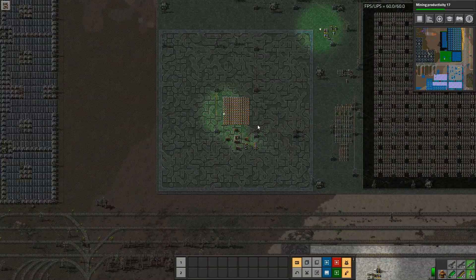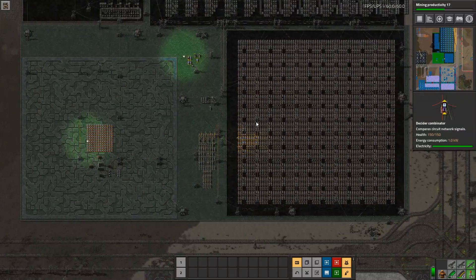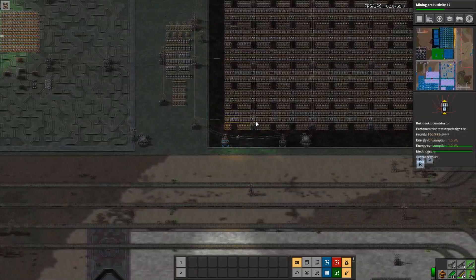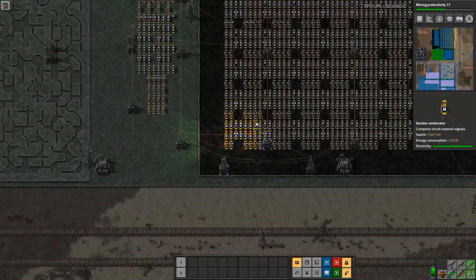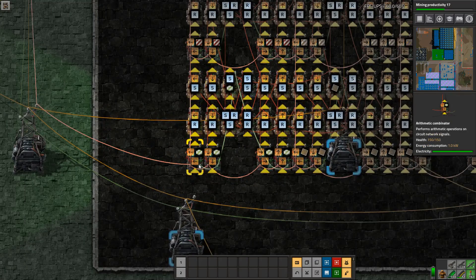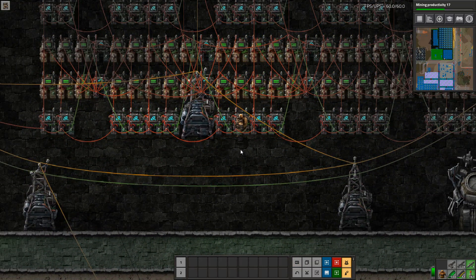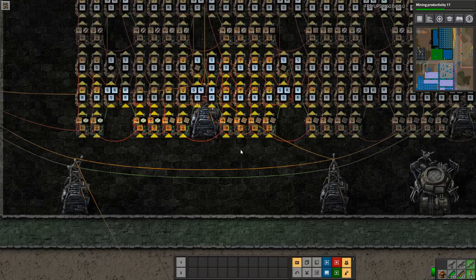Alright, let's get into the stuff that you guys are making fun of me for. It's a bunch of SR latches for the head. Basically it just turns the light on, sets another signal, turns it off. Each one of these little tiny cells either turns the next one on and turns this one off, or turns the top one on and turns it off. They're just all in sequence.